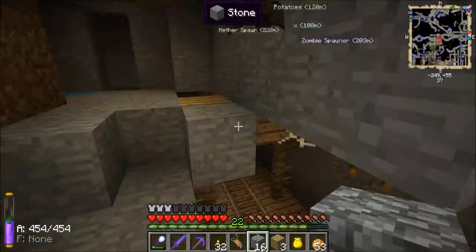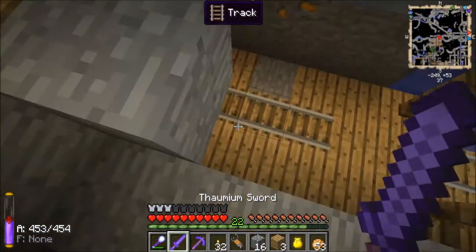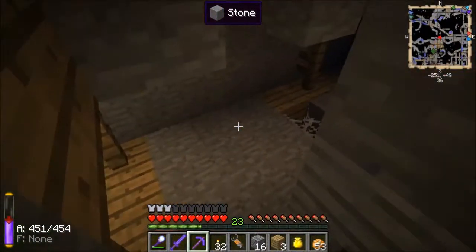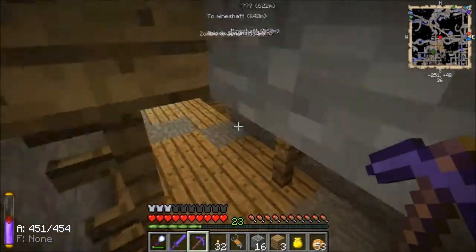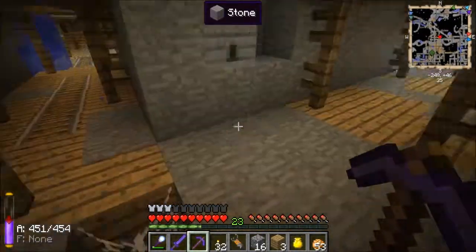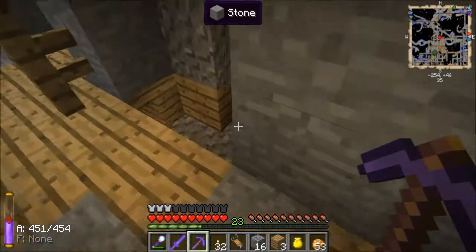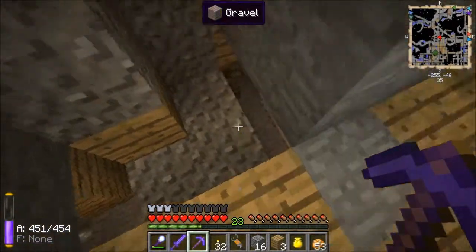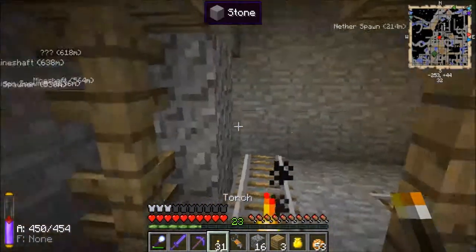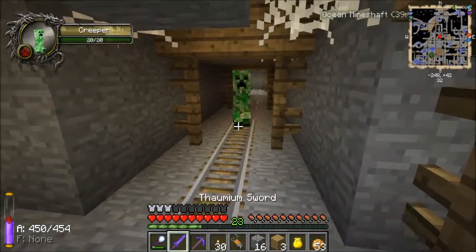Now then, continue looking around in here. Oh wow, got a lot of claws. Alright, I hear spiders — I don't see spiders. Not down there. I must be right under it. Okay, let's go down here real quick. But yeah, somewhere down here I'm pretty sure I found some abyssal stone, and that's what I'm primarily looking for.